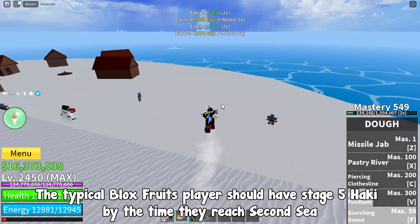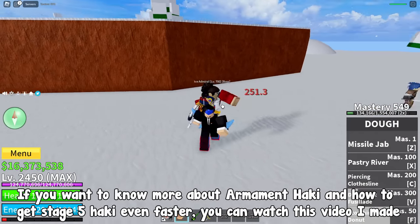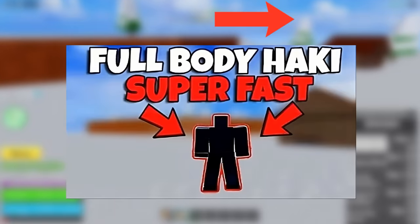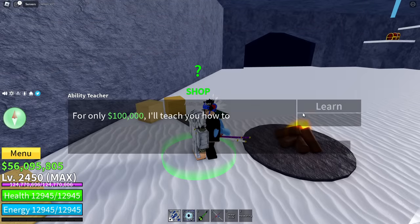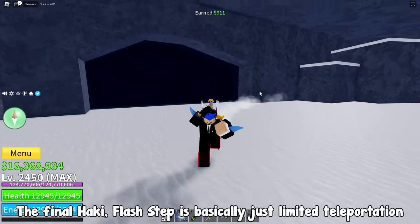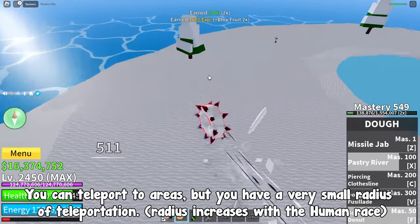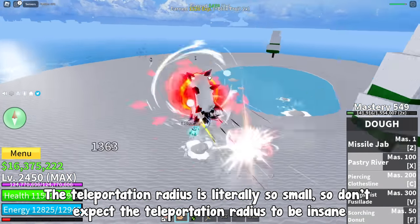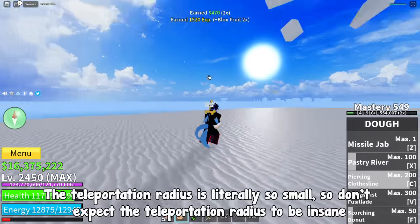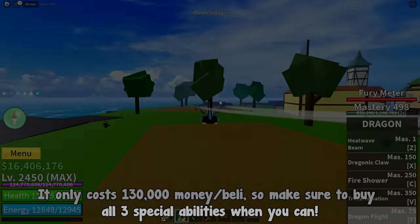The typical Blox Fruits player should have Stage 5 Haki by the time they reach 2nd sea. If you want to know more about Armament Haki and how to get Stage 5 even faster, you can watch the video I made. The final ability, Flash Step, is basically just limited teleportation — you can teleport to areas, but with a very small radius. The radius increases with the human race. It only costs 130,000 money, so make sure to buy all 3 special abilities when you can.